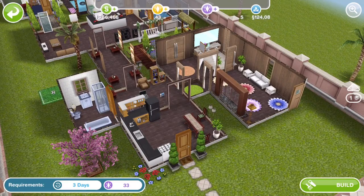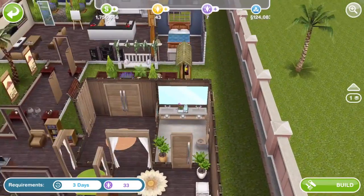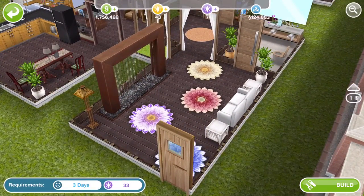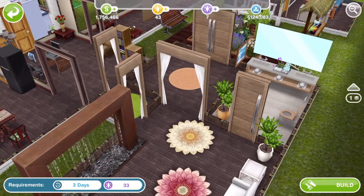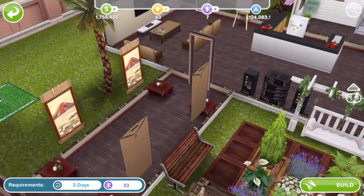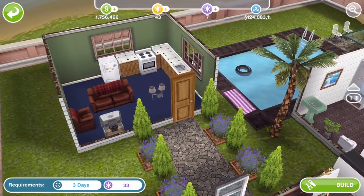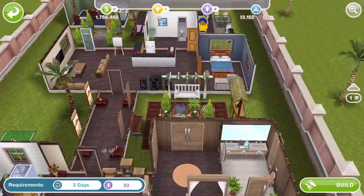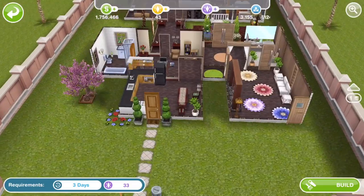Moving on to the SP houses. This is 33 SP and is a premium sized house. It's got the Serenity Rains - whatever it's called - the mirror, and it's got the spa doors that we just got - the curtain ones and the other ones. Nice little house. Nothing too rare there. Little granny flat down at the bottom. I like that little seating area with the swing and all the plants - that's cute.